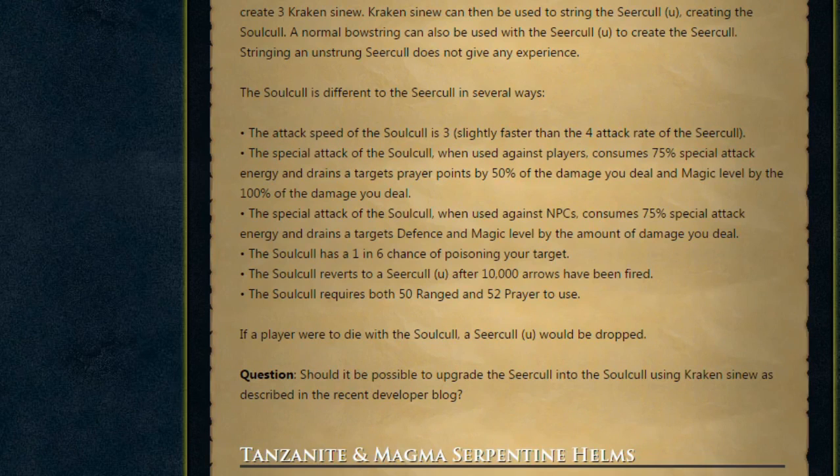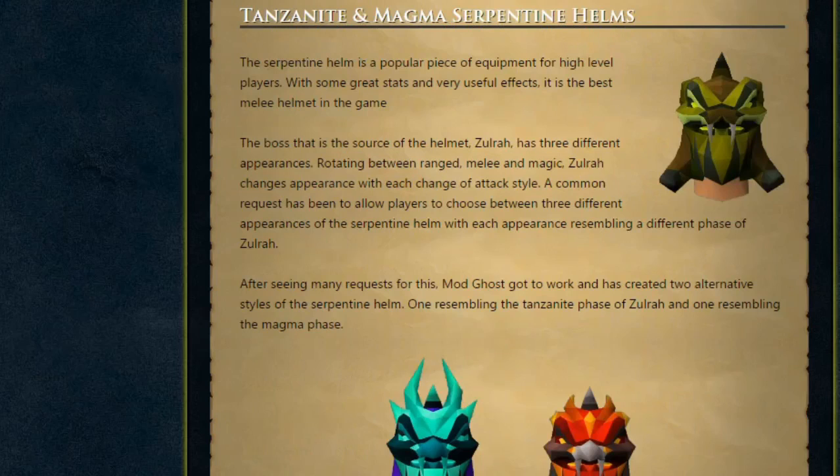I quite like this idea. They're making it consume Kraken Tentacles so they start leaving the game and hopefully rise in price, and the same goes for the Circle. It's also creating a new mid-to-higher level range weapon. This sounds like quite a good weapon — not very overpowered. The one thing I'm unsure about is the 1 in 6 poison chance. Personally, I think if you want to poison people you should just poison your arrows.